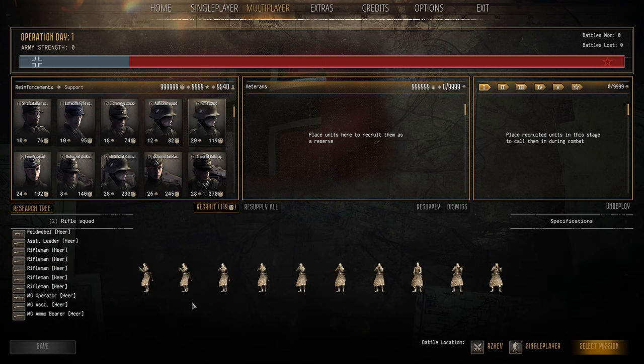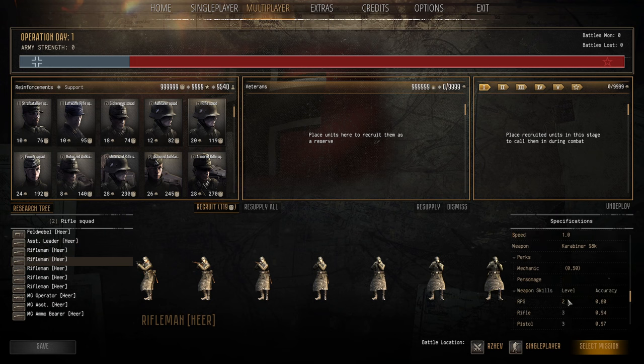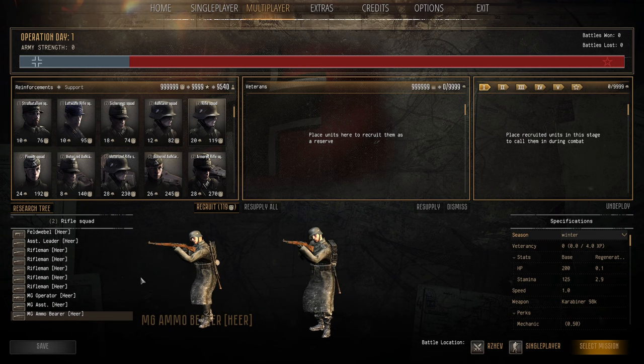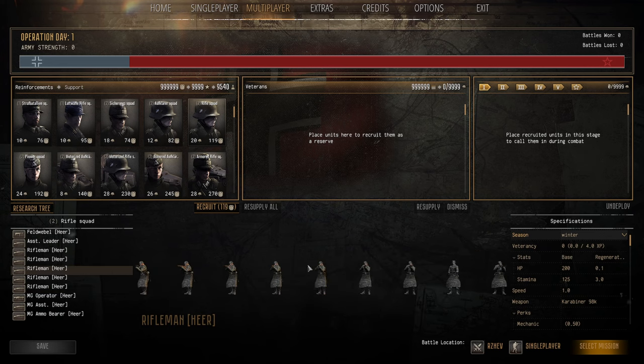The Rifle Squad is the meat of the German infantry — your standard golden dears. Ten-man squad, sergeant with SMG, everyone has 200 HP and 125 stamina with decent skills. They come with an MG34 belt-fed (150 rounds), an ammo bearer, MG assistant, frag grenades, anti-tank grenades, and field spades. 20 population cap and 190 manpower. The Rifle Squad can be used for the entire campaign from start to finish — good against basically everything. It should be the core of your force.